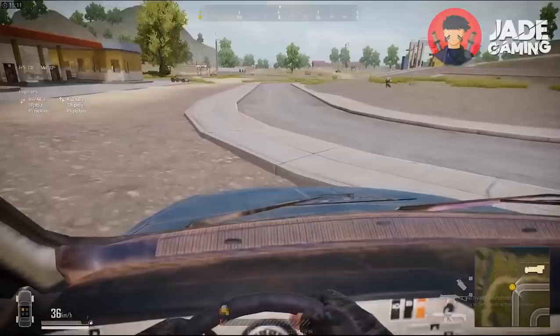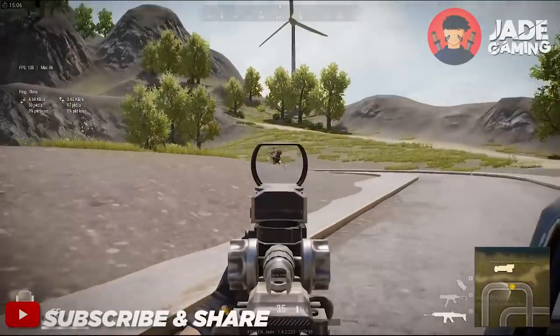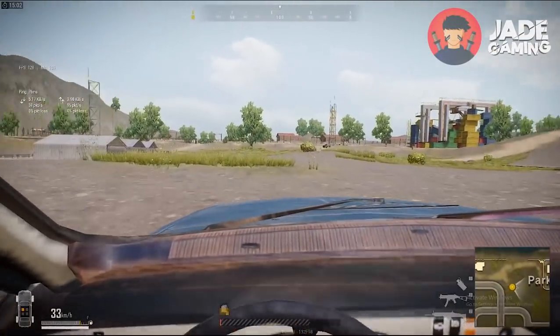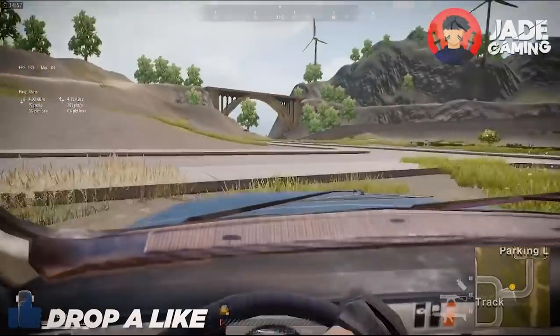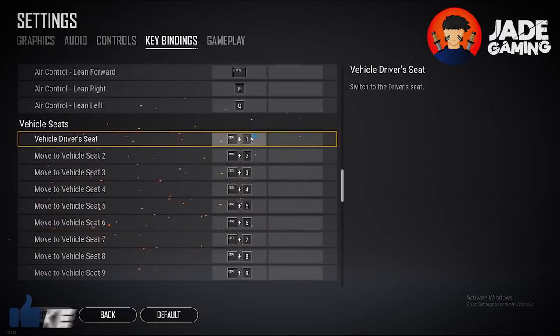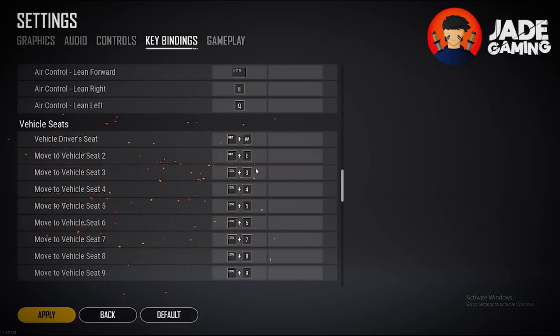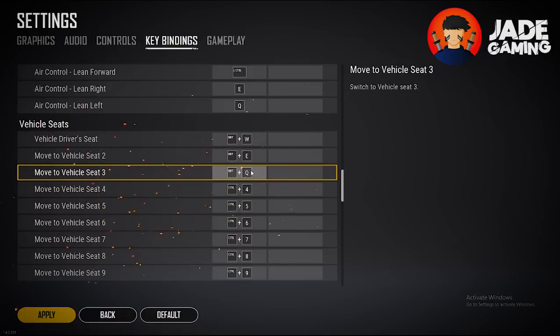Finally, the latest change I've made is the seat changing key in a vehicle. I'm not a drive-by expert — in fact I haven't even had an opportunity to do a single drive-by — but I'm interested in learning the technique and it just isn't possible with the default key mapping. So I've changed the driver's seat binding from Ctrl+1 to Shift+W, seat 2 from Ctrl+2 to Shift+E, and seat 3 from Ctrl+3 to Shift+Q. This makes it possible to change seats really fast, and with proper practice I can hopefully do some awesome drive-bys in the future.